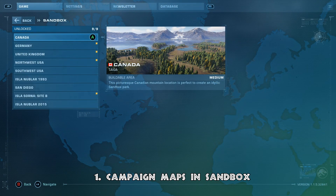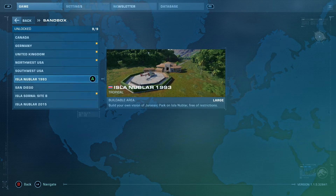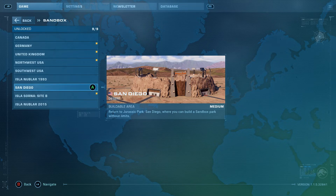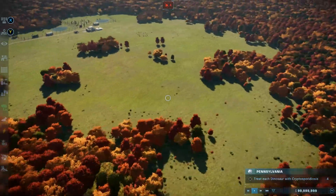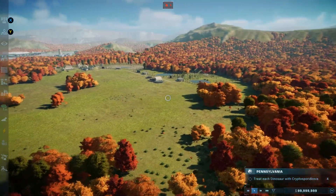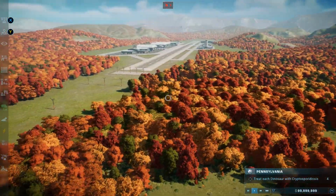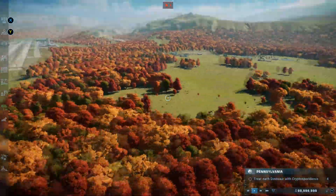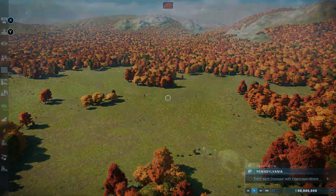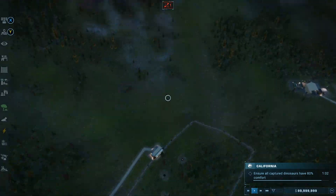So number one is adding the campaign maps to sandbox mode and even challenge mode as well. It wouldn't be too difficult — the maps already exist in the game. Why they're not in sandbox already I have no idea. There are actually five campaign maps: Arizona, Washington, Pennsylvania, Oregon, and California. Some of these maps are beautiful, and that airport in the background has potential for maybe a future expanded islands model or something like that.